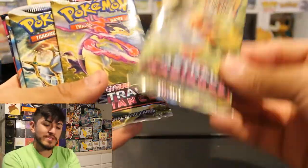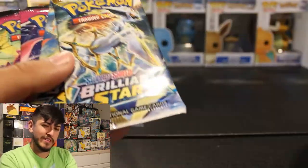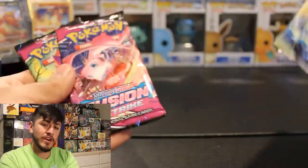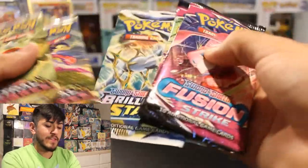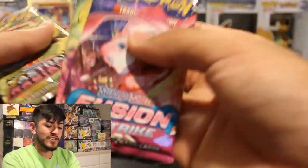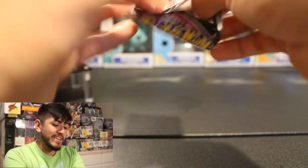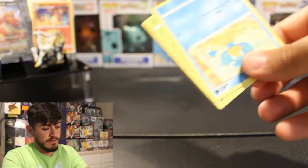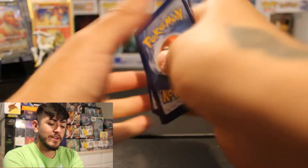Astro Radiance is the newest set released from Sword and Shield, and I believe it might be the last. We're going to go ahead and open up Fusion Strike first, then one each of Astro Radiance and Brilliant Stars. From Fusion Strike we can pull any of the Evolutions — which could be Espeon, Umbreon, you name it. We got a green and white code card.